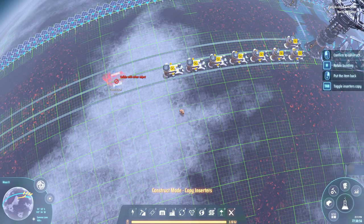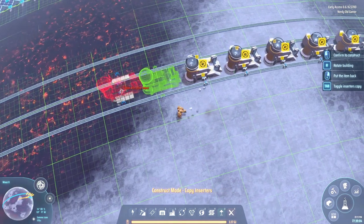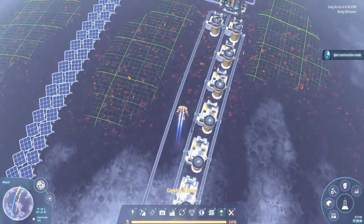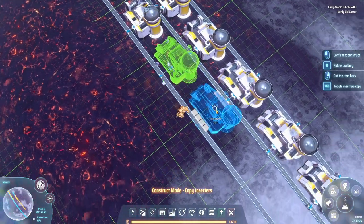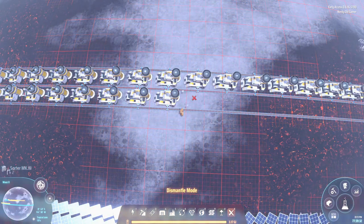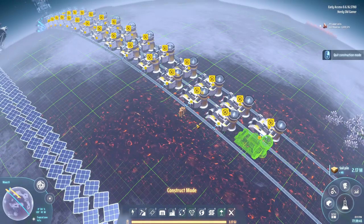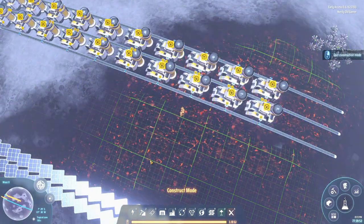How many was that? One, two, three... fifteen. It's just an absolutely amazing mod — it's called Copy Inserters. If you're not already using it, I highly recommend it because it makes building so much faster. Before, I would have set these 30 machines up and then had to stick in the sorters afterwards. Now it's just done.